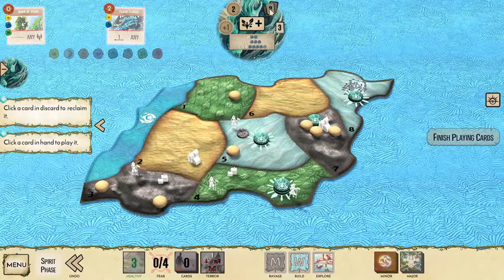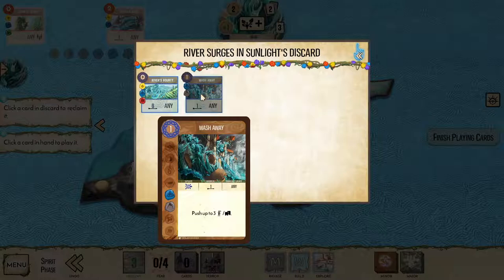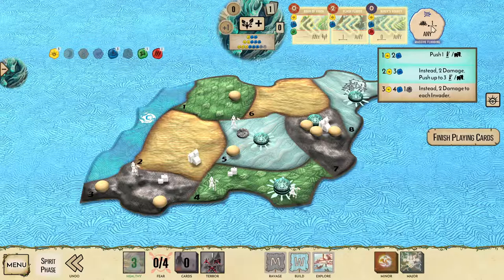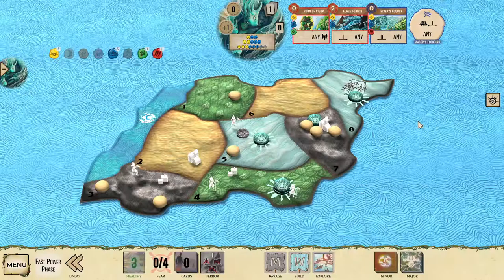We only have 2 energy this turn and Flash Floods costs 2 energy. So for our reclaim, we have to take River's Bounty — if we take Wash Away, we can't play 3 cards the way we wanted to. So I'll play Boon of Vigor, Flash Floods, and River's Bounty. That's going to trigger our innate Massive Flooding at level 2, which is a significant upgrade over level 1, dealing 2 damage and pushing 3 towns or explorers. We'll finish playing cards, and this time we do have fast powers.